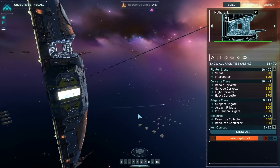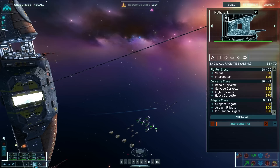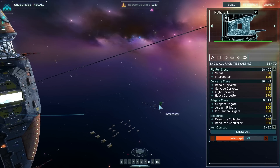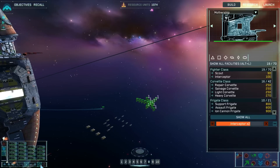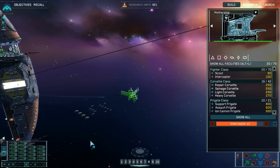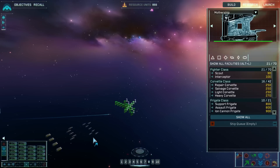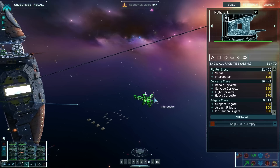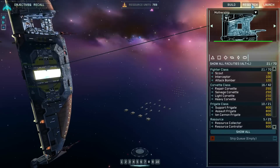Organizing formations: interceptors into wall formation. That looks like a wall — solid. Research complete, new fighters available for construction. I'm going to run out of resources. I definitely want a lot of bombers, so I'm going to have to manage resources carefully. Attack bombers coming out of the queue. Destination locked in for resource collectors. Moving groups into position.